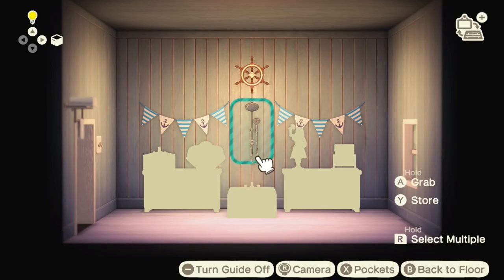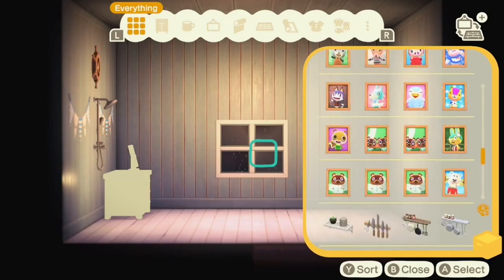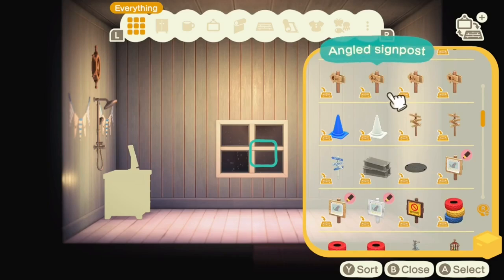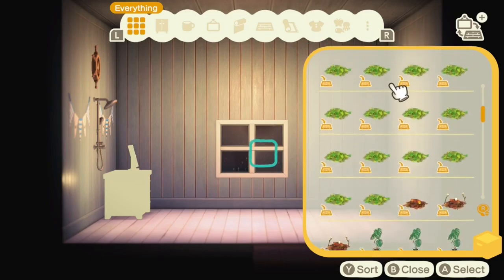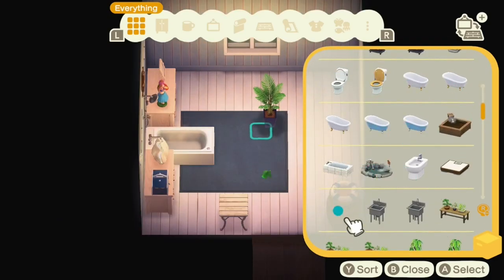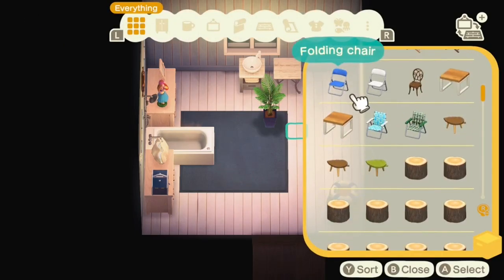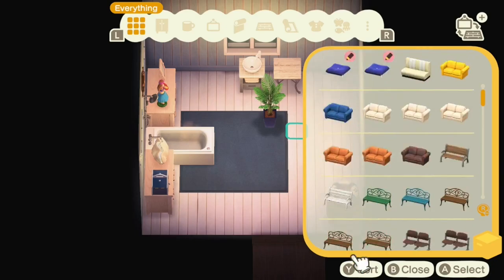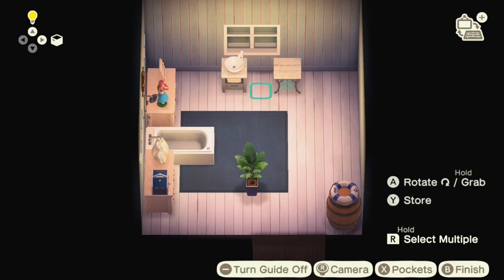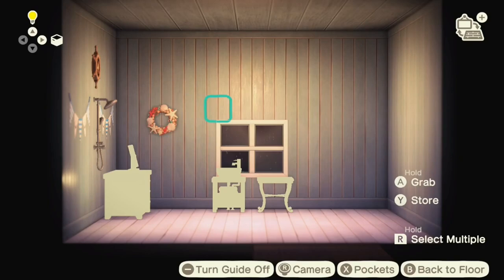I love the ship's wheel — that's just a great item, and it was perfect timing for Nintendo to add it to the game. I'm definitely going to try and use it in a lot of my interiors. This sink I had in my previous bathroom, so I'm just reusing it. I still really like the customization on it — the gray wood bottom with the white tile — and I thought it worked quite nicely with the natural wooden table.